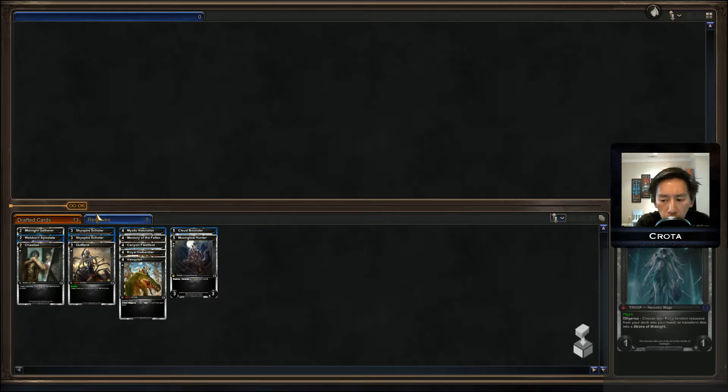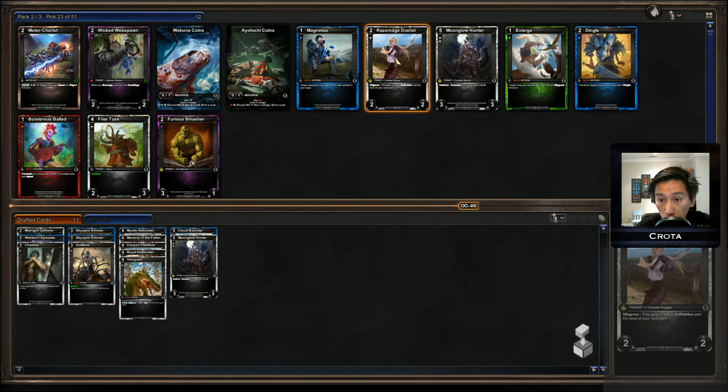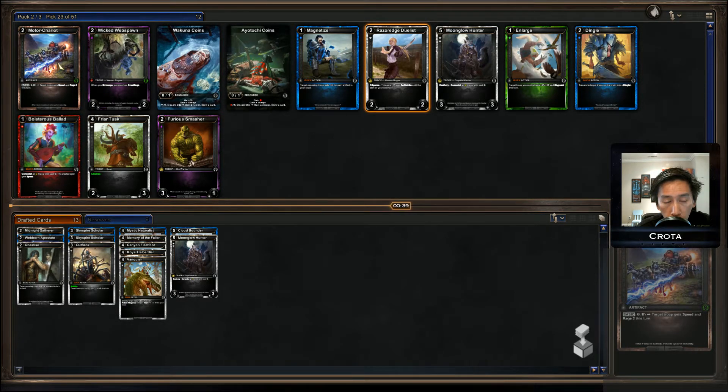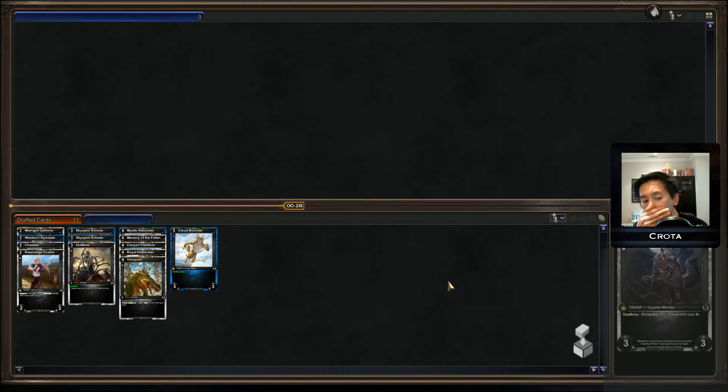If you like what you see, make sure to subscribe. Right now Verdicts of the Ancient Kings is taking a little bit of a break. Razor Edge Duelists — good. Wakuna Coins — I'll take the Razor Edge Duelists obviously: I've been saying I need a quality two-drop and there it is. If I don't get it I'm kind of silly. Motor Chariot is also another win condition for me, but I'd rather have the body right now. Actually, maybe I should have grabbed the Motor Chariot — it can give the Phantom's Rage, turning 1/1 flyers into 3/1 flyers, making them much harder to deal with.